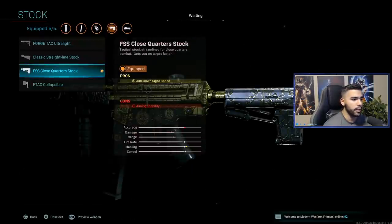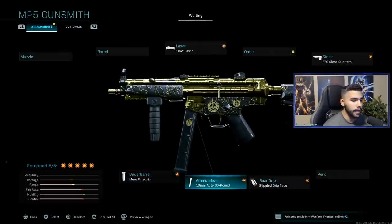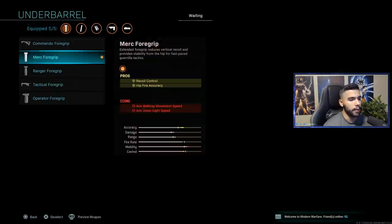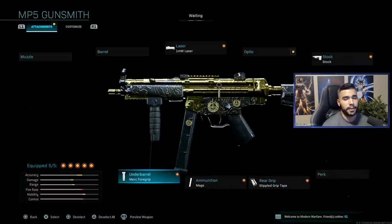On the MP5 I've got the close quarter stock, the 1MW laser, the Merc foregrip, the 10MM which is a must, and the stipple grip tape. The 1MW laser increases your hipfire accuracy, and the Merc foregrip does the same — it's really good for hipfiring and makes for a very dominant subclass with very low recoil.